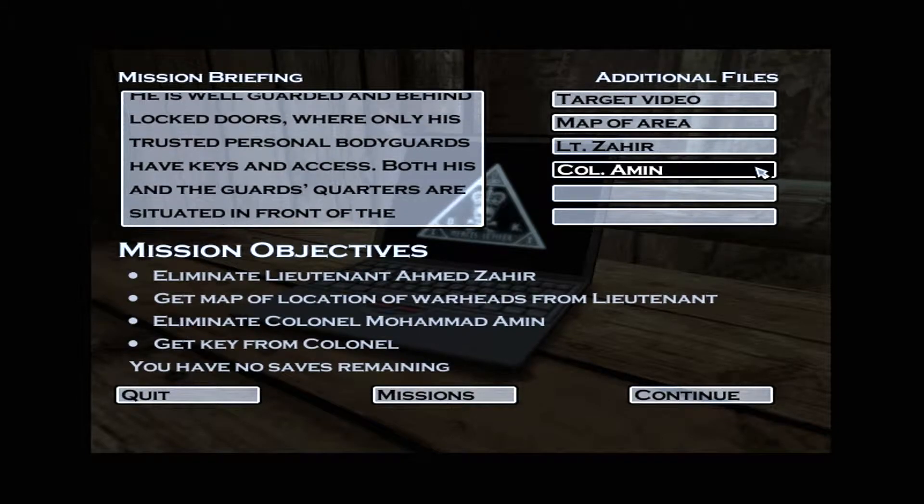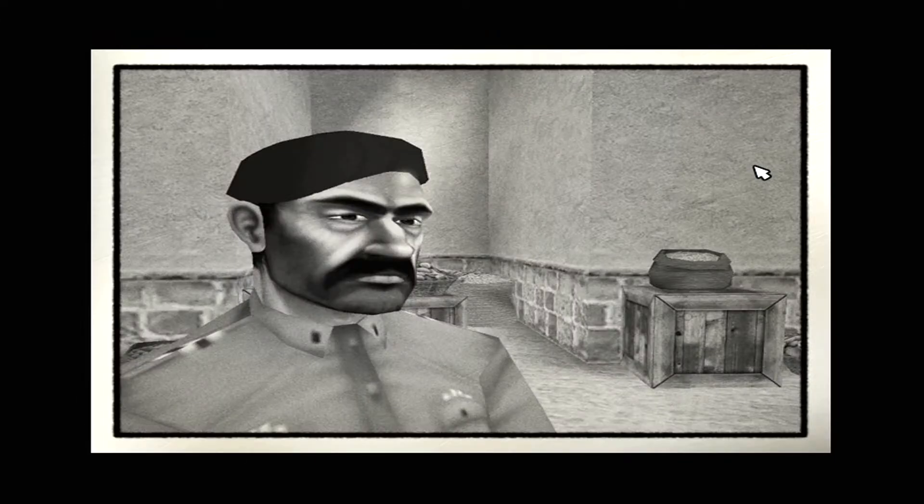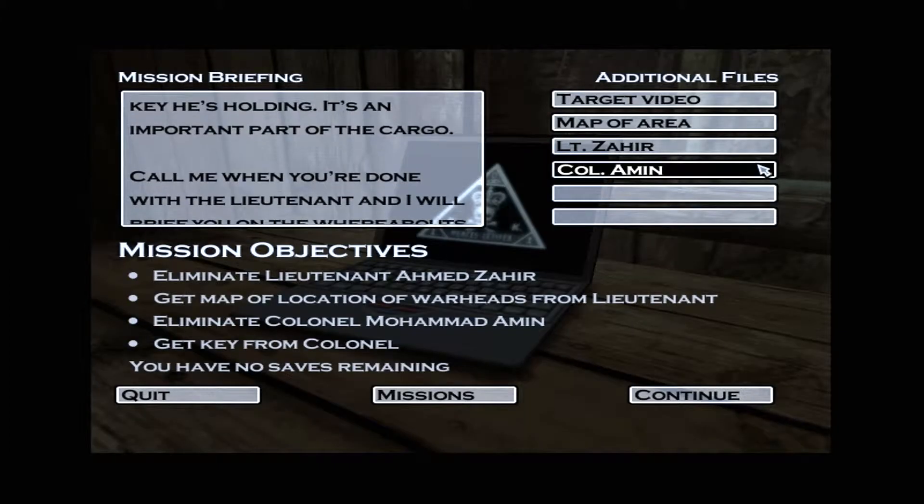When this is done, you will have to kill Colonel Mohammed Amin and steal the key he's holding. It's an important part of the cargo. Call me when you're done with the Lieutenant, and I will brief you on the whereabouts of the Colonel.